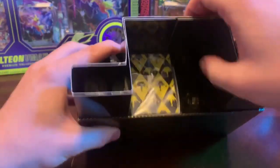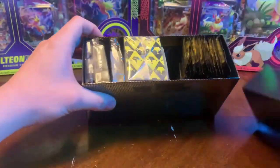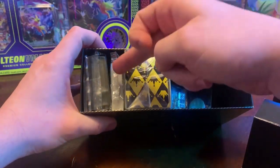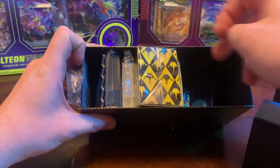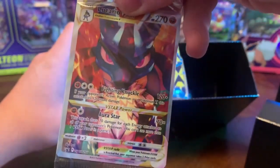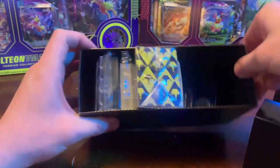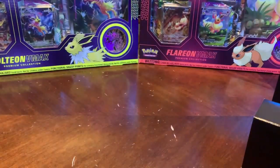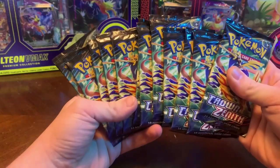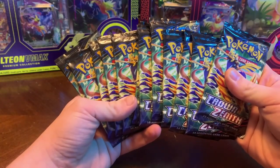We just want these packs. Slide this guy out — the rest is really really cool: deck box, energies, sleeves, really cool markers, the really cool promo, some metal dice — the normal ETB stuff.